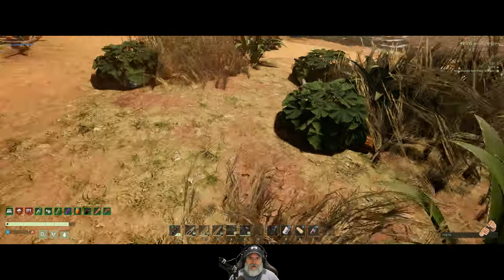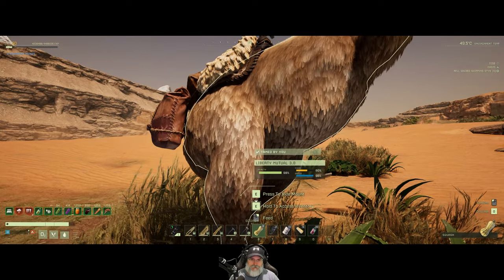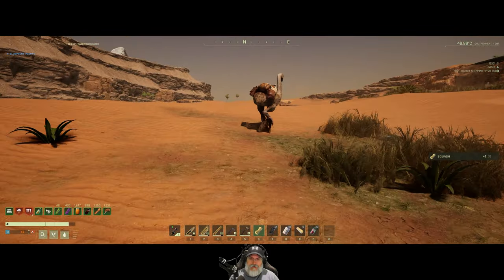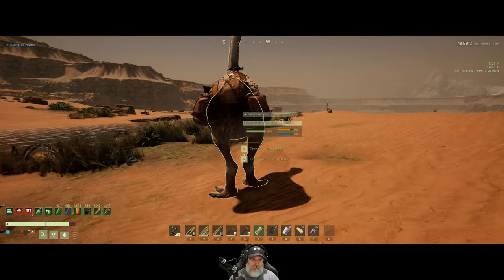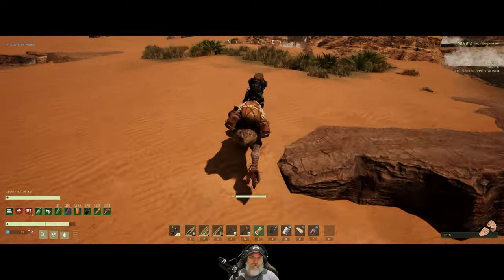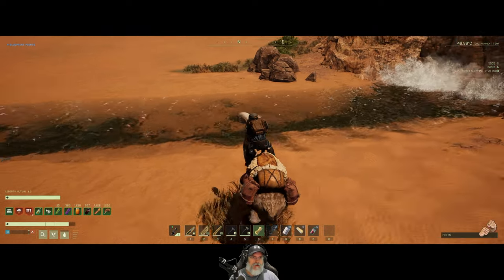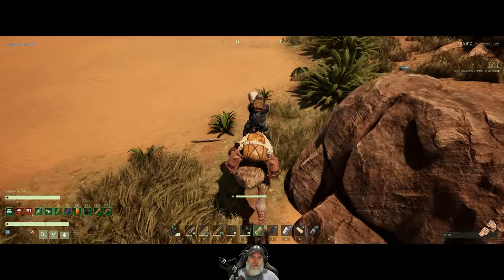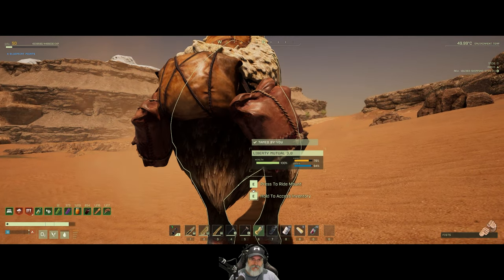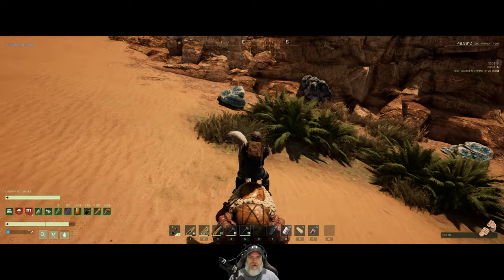Here we go, lots of squash. Alright Liberty, we're gonna feed you real good buddy. Hold still. There's another one here — you only get one from those. That gets our food up to 80. We got three out of that one. And he's at 99 — fantastic. Liberty's taken care of.